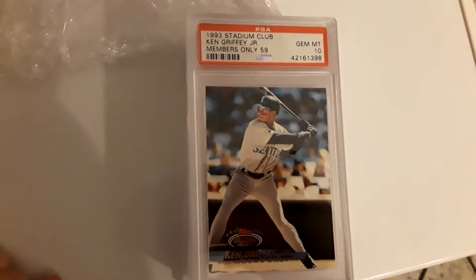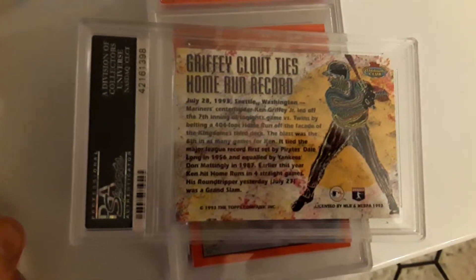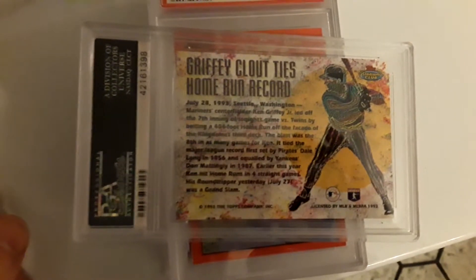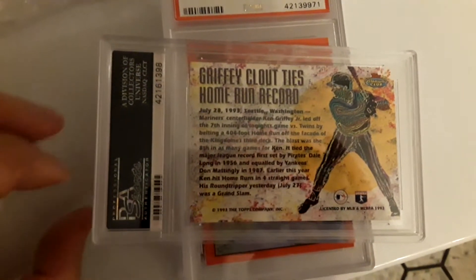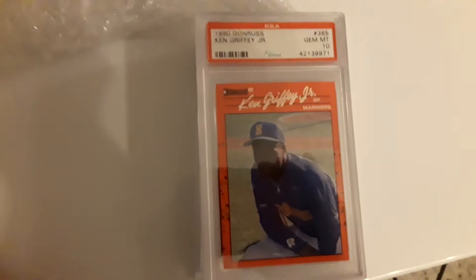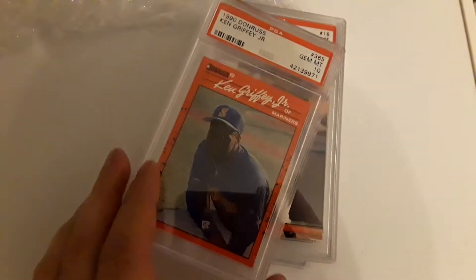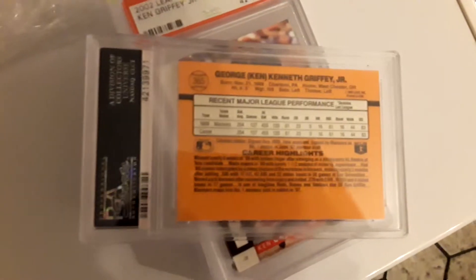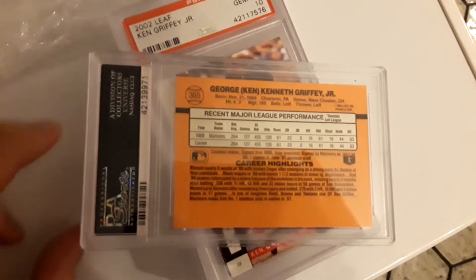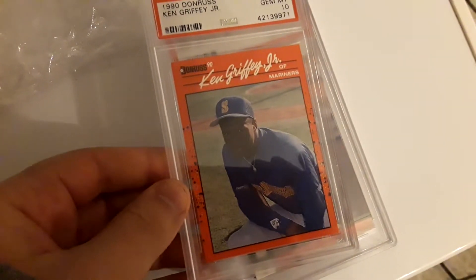1993 Topps Stadium Club — Members Only, out of 59. Some pretty cool artwork on the back of that one too. And then 1990 Donruss — surprised I didn't have it already. I finally picked it up with the 20% off; I believe it still was about $20. But it does go to several sets — the base, the master, super set, and collector set.